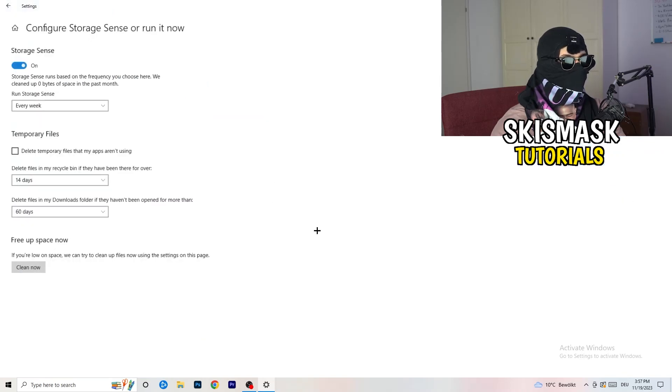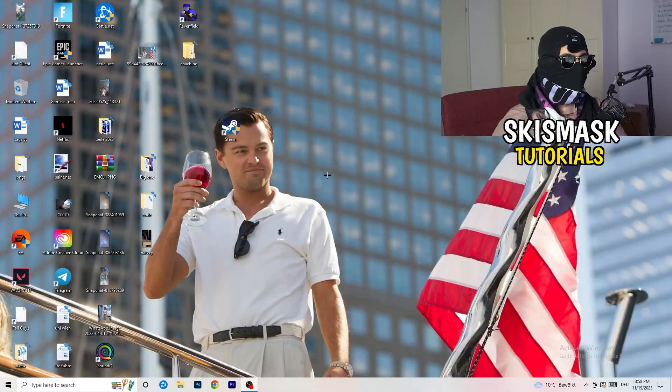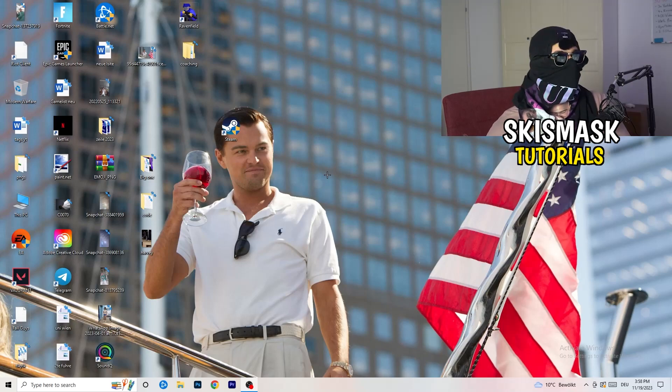Go to 'Storage', click 'Configure Storage Sense', and run it now. Copy these settings: run every week, delete temporary files after 40 days, and other temp files after 60 days. This will delete temporary files on your PC, free up storage, and improve your general performance. Once finished, close this and restart your PC after applying all these changes.